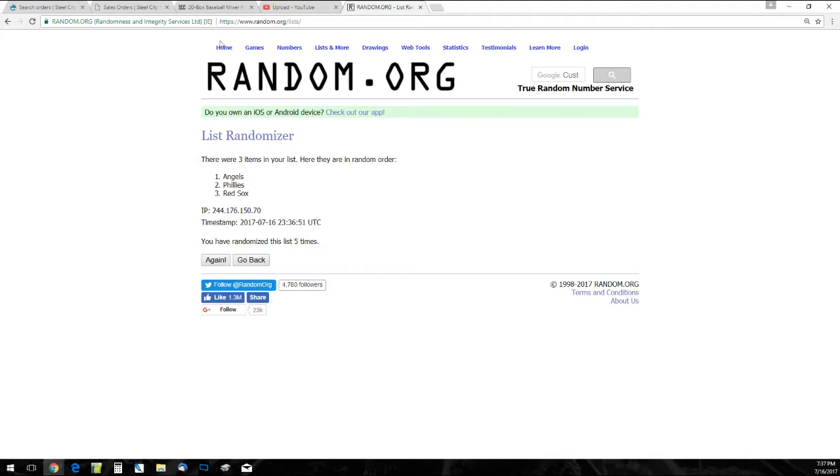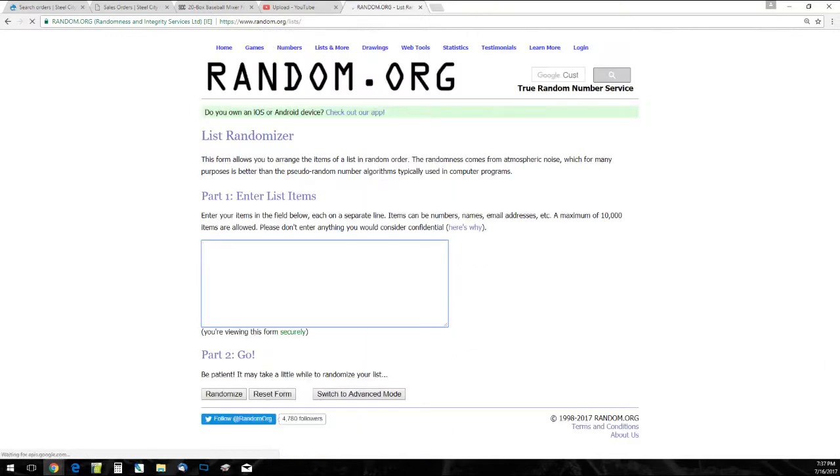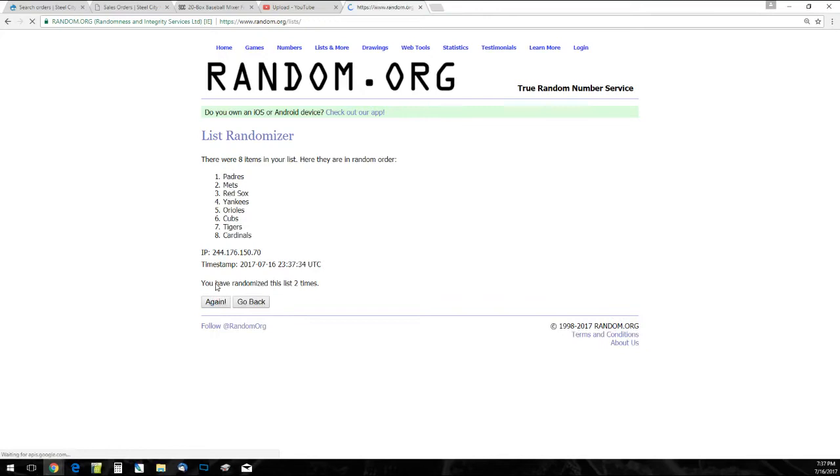Now our second book — in my opinion equally as nice: the Prime 8 Signatures book from Prime Cuts. That's between the Orioles, Yankees, Red Sox, Tigers, Cubs, Cardinals, Mets, and Padres. Five times on this one as well — and that's going to go to the Tigers! Tigers cleaning up on this break.